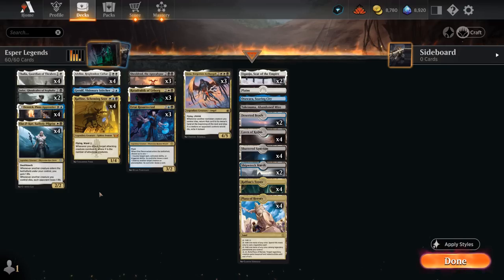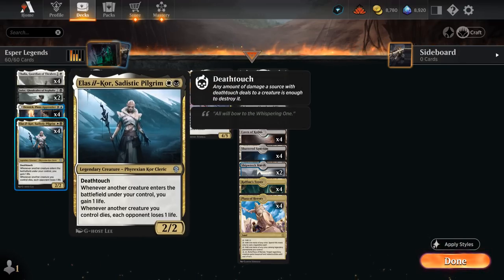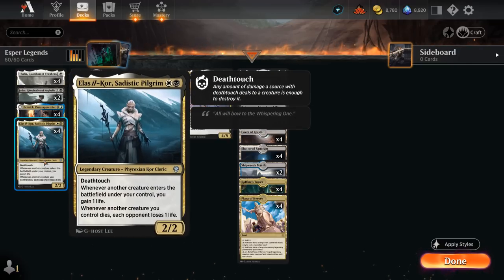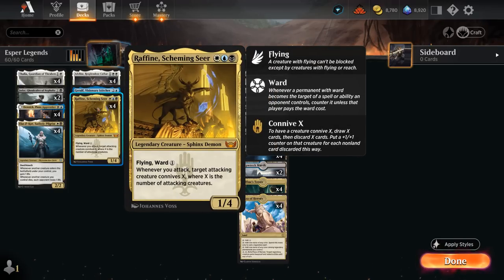We've got some new additions at 2 mana with Sadistic Pilgrim, a 2/2 with deathtouch, saying whenever another creature enters the battlefield under our control we gain 1 life, and whenever another creature we control dies, each opponent loses 1 life. Great synergy with cards like Adeline — even if the 1/1 token dies, it still gains 1 life and drains the opponent for 1. It's also a fine 2-drop with deathtouch that can often attack unopposed in early turns to enable the connive on Raffine.